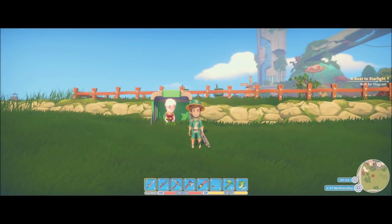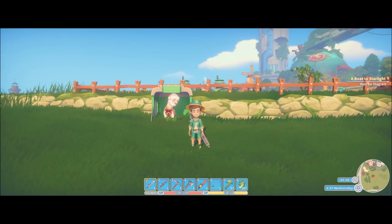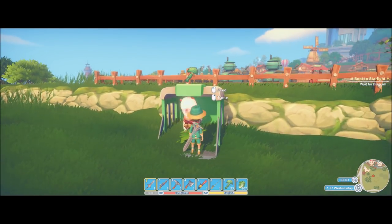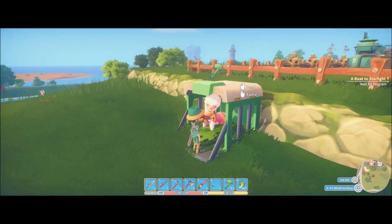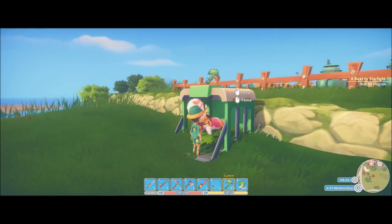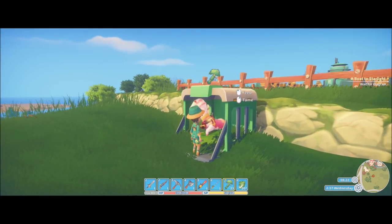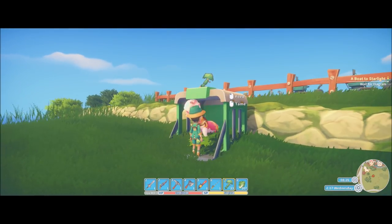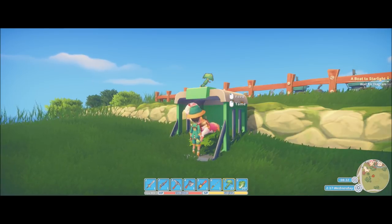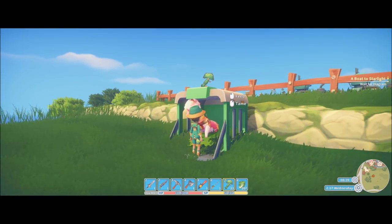We have caught a llama. Let's go ahead and approach it and see how this minigame works. When we get up close, you have above its head a little cumin symbol. This could also end up being lettuce, but what it's asking for right now is for you to feed it cumin. And as you can see, we have two options there: the right mouse button is to tame, and the left mouse button is to feed. We're going to go ahead and feed it.